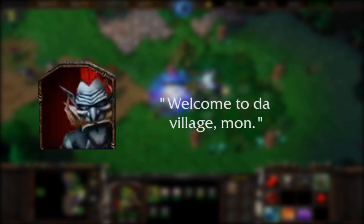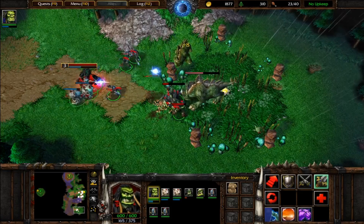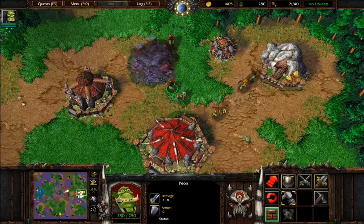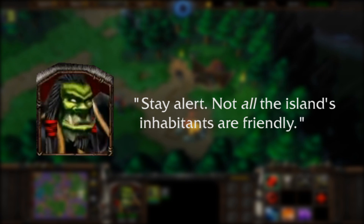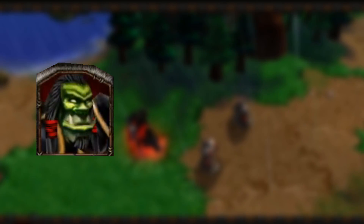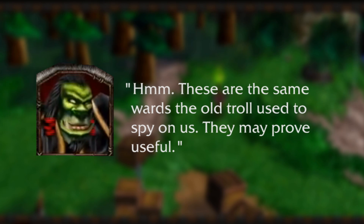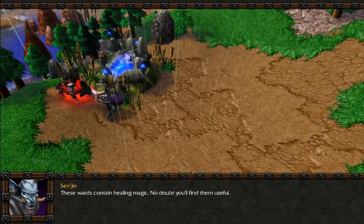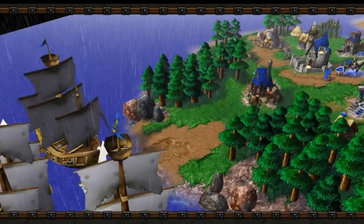Lines like "Welcome to the village, man! You all green, or am I just seeing things?" suggest there used to be a troll village you had to travel to. But in the final version, you just build your own base and rescuable trolls are scattered throughout the map. Finally, lines about wards — "These wards contain healing power" and "These are the same wards the old troll used to spy on us. They may prove useful" — suggest healing wards and sentry wards were originally items Thrall could pick up to trigger these quotes, but they're just placed on the map by Senjin and never usable.